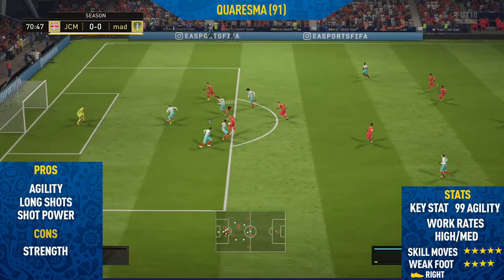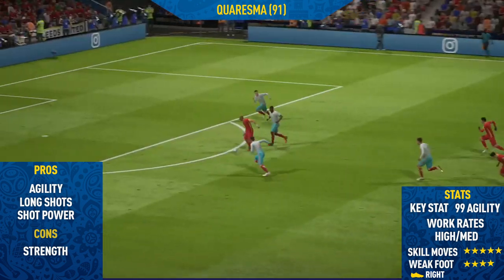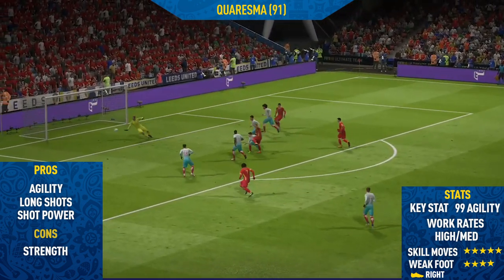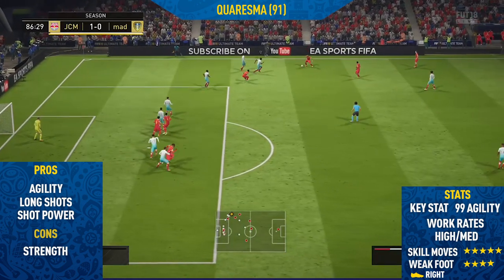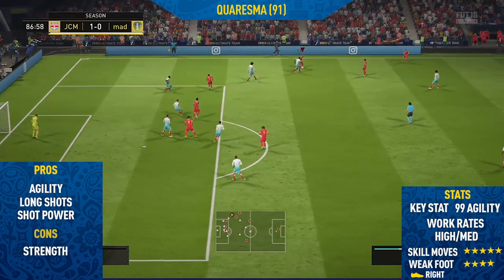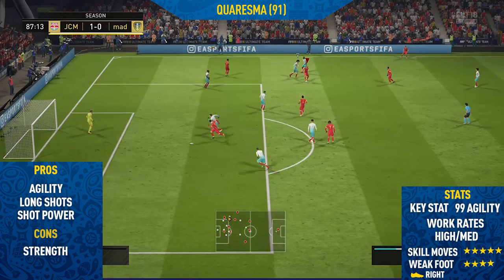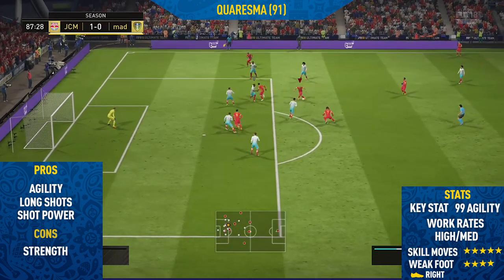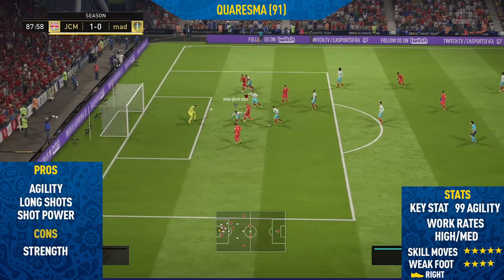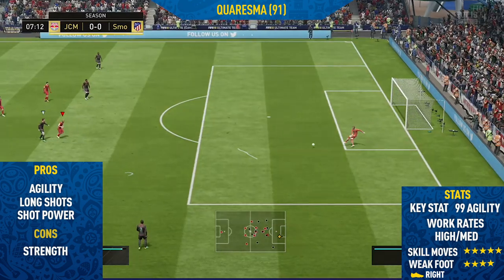The only con I could find on this card was his strength. As expected, Charisma isn't really the strongest of players. It wasn't really a major con, because I do find Charisma's physicality pretty big — the way his player is built, he's got really broad shoulders. But it definitely is a con in some situations, as he did seem to get pushed off the ball and be a bit too weak.